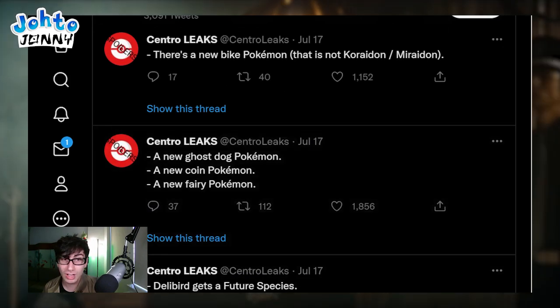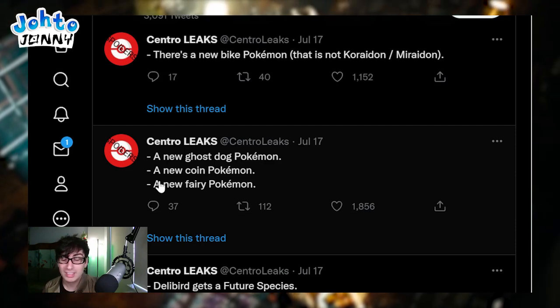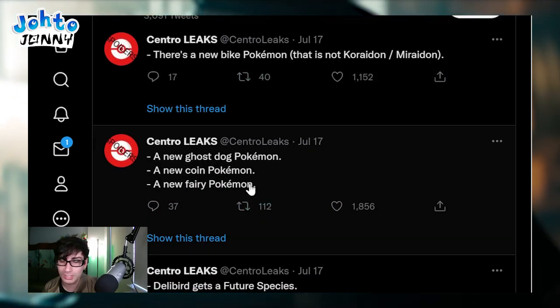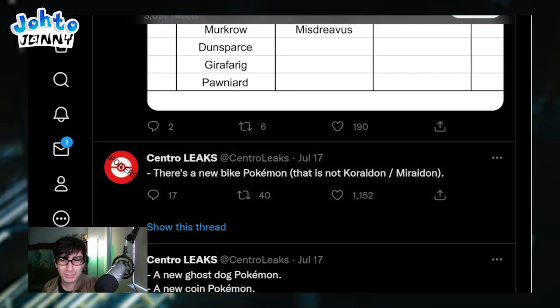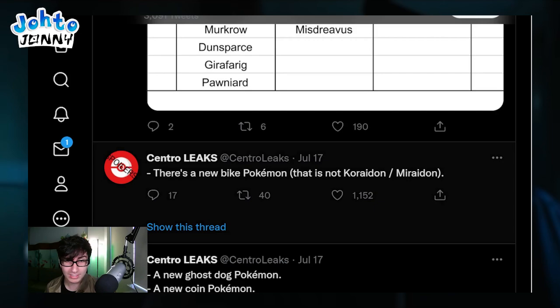There's a new ghost dog Pokemon, a new coin Pokemon, and a new fairy Pokemon. There's also a new bike Pokemon that is not Koraidon or Miraidon - I was assuming something like Rotom, because you get the Rotom bike in Sword and Shield, but they're saying there's going to be another bike Pokemon. Since we know there's no third legendary, it must just be a normal Pokemon based on the design of a bike.